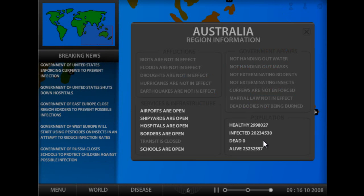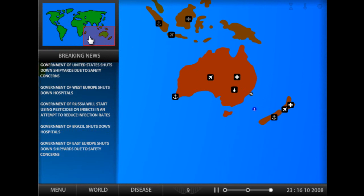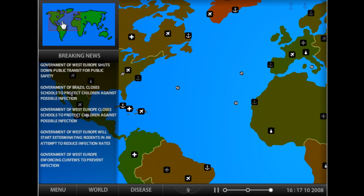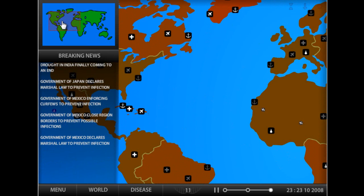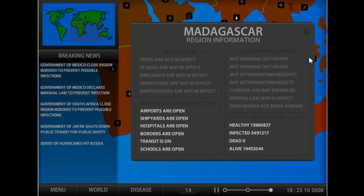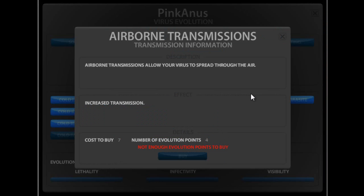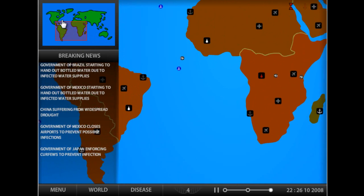Let's see how Australia's doing - 20 million people infected. The evolution levels move really slowly, only two right now. So I'll be right back when we have more. We're back again - it's only nine evolution points so it moves pretty slowly.